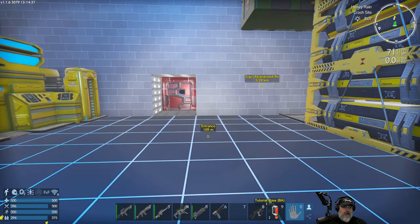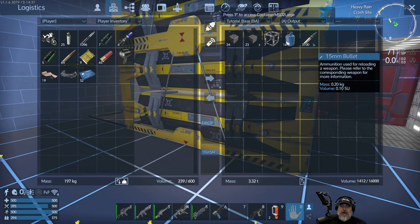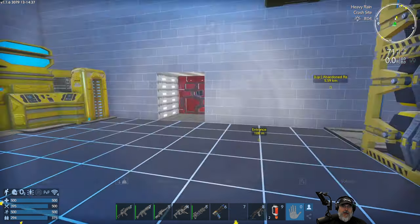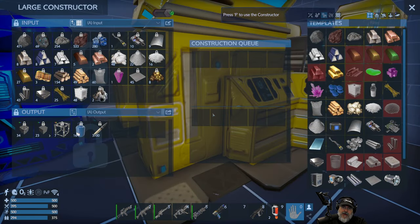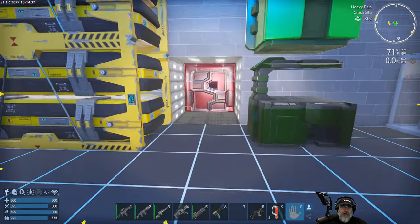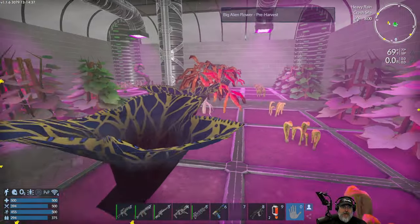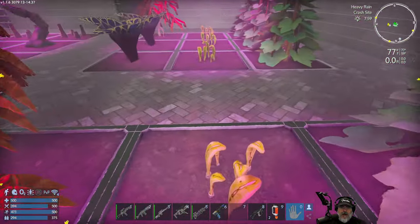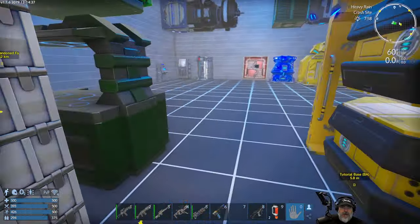We've got 3,100 rounds for our Gatling guns. We can't make rockets yet because we're missing magnesium — but that's one of the things you can find on the moon, so that's why we're going there first. Let's check the garden — our pumpkins and oranges are not quite ready, so we'll check those on the way back.